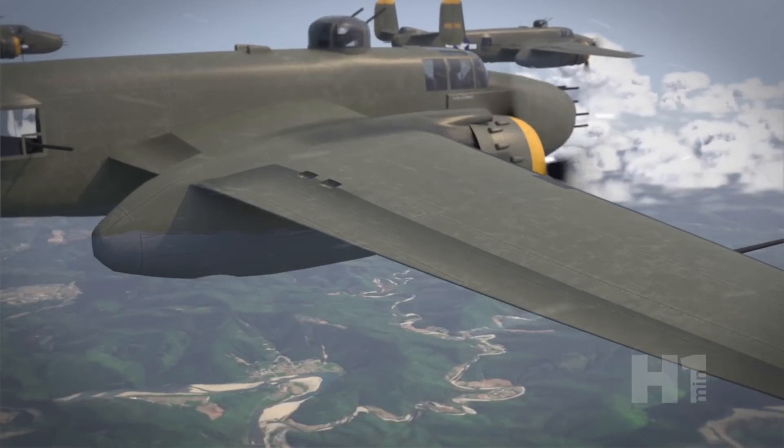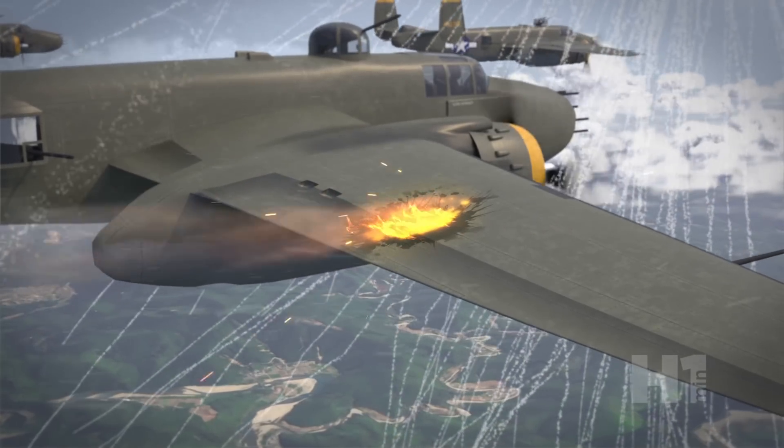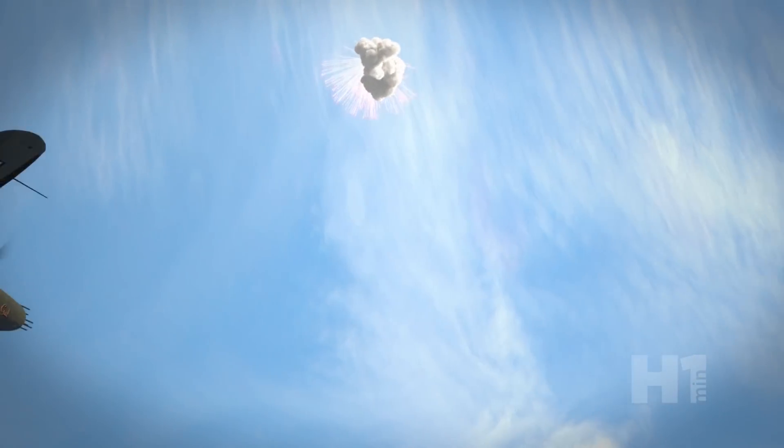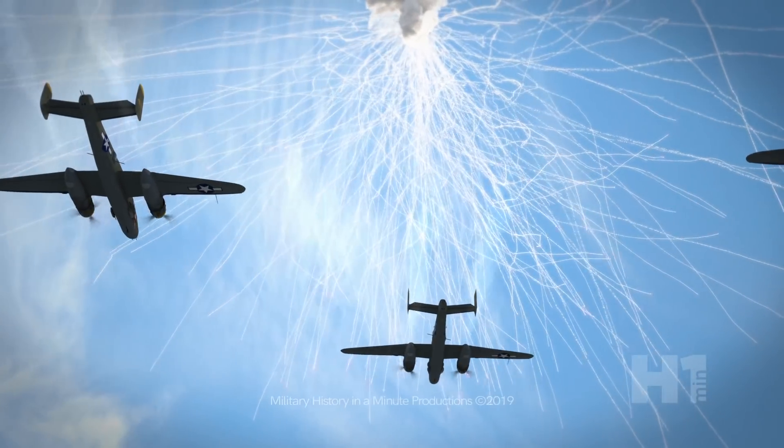The pellets contained phosphorus that would ignite with exposure to air, designed to hit and burn through the bomber's fuselage, igniting the fuel tanks or disabling the control surfaces. While good in theory, in practice it was very difficult to get results, as often the bombers could alter course to avoid the burning pellets with minimal damage.